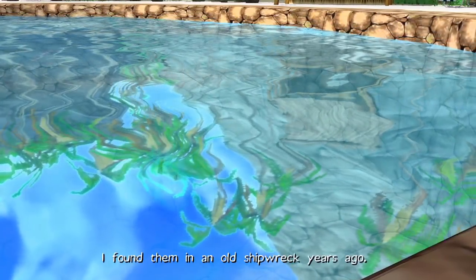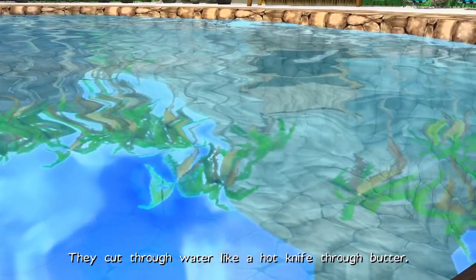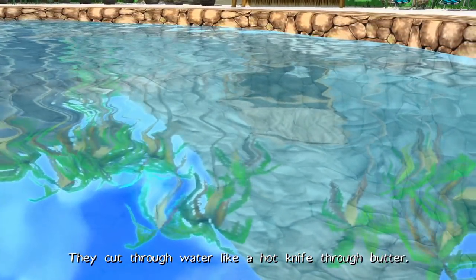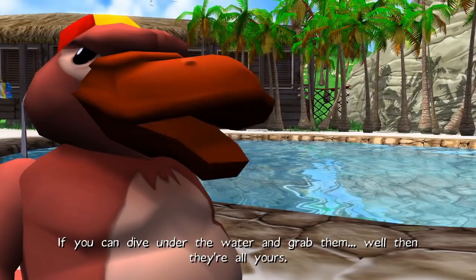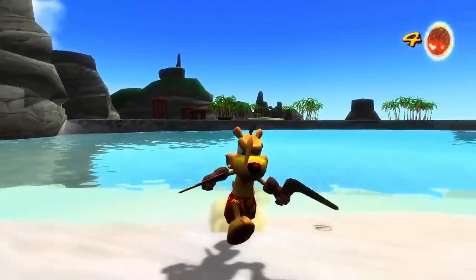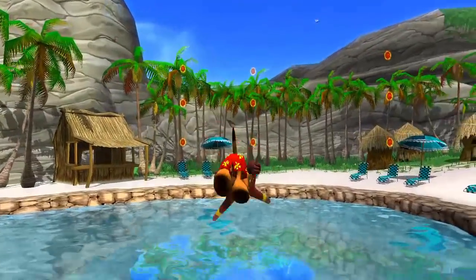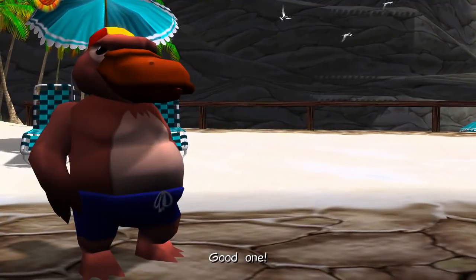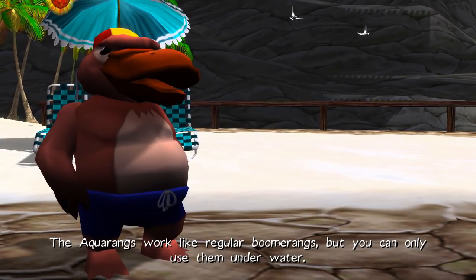These are aquarangs. I found them in an old shipwreck years ago. They cut through water like a hot knife through butter. If you can dive under the water and grab them, well, then they're all yours. All right, let's go and grab those quickly. And those will allow us to use boomerangs in the water. The aquarangs work like regular boomerangs, but you can only use them underwater.